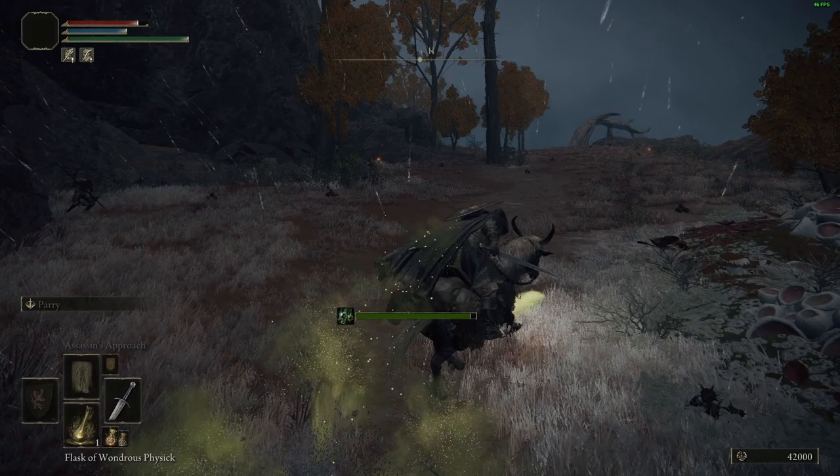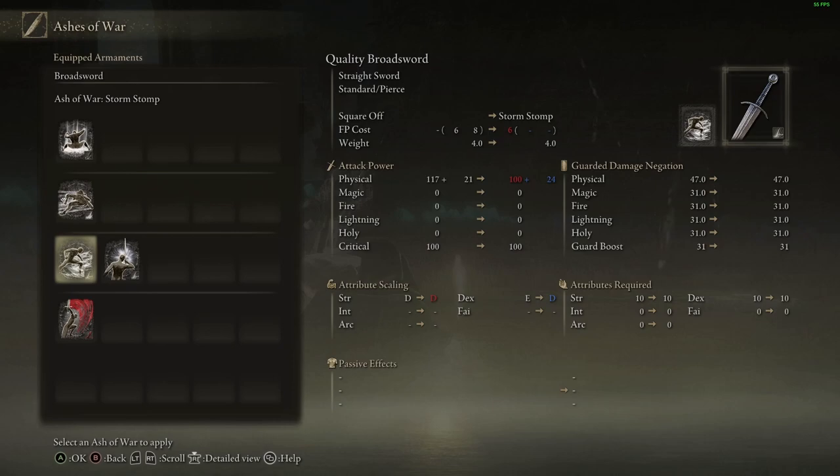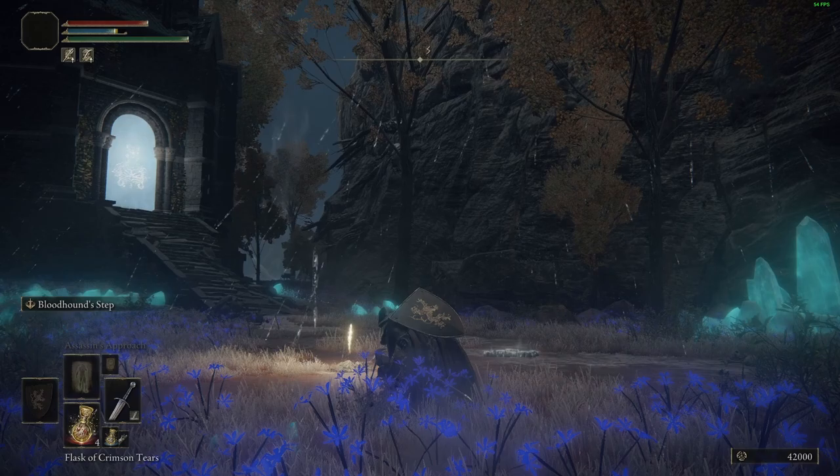And there you have it folks — a bit of an involved process, but ultimately pretty simple as long as you know the cheese. Unfortunately, the Ash of War doesn't seem to slot onto the Bloodfang Sword itself, which I thought was ridiculous, but maybe there's some way to do it down the line. Either way, it's an absolutely incredible Ash of War to slot onto any weapon that supports it, or even a lightweight dagger which you can then switch to on the fly. I hope you enjoyed the video — if you did, please do consider leaving a like. Until the next one, take care and have a good one. Peace.